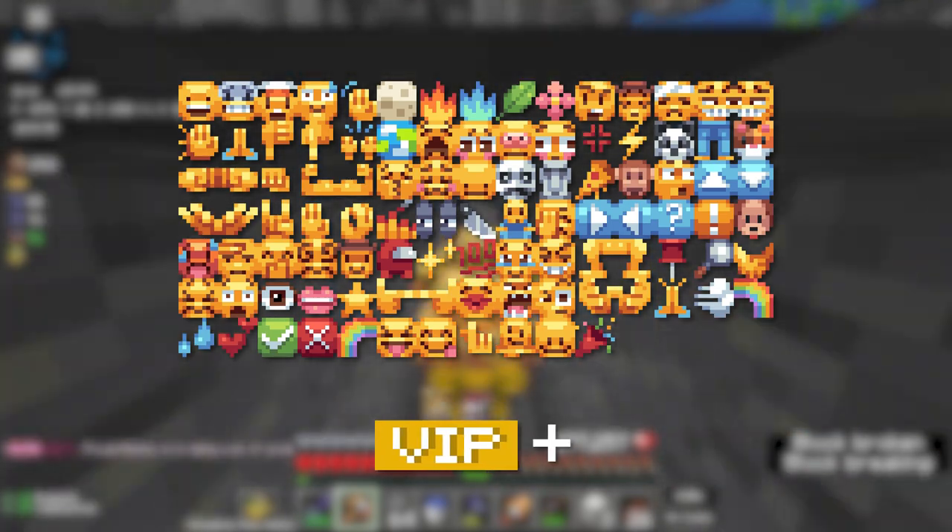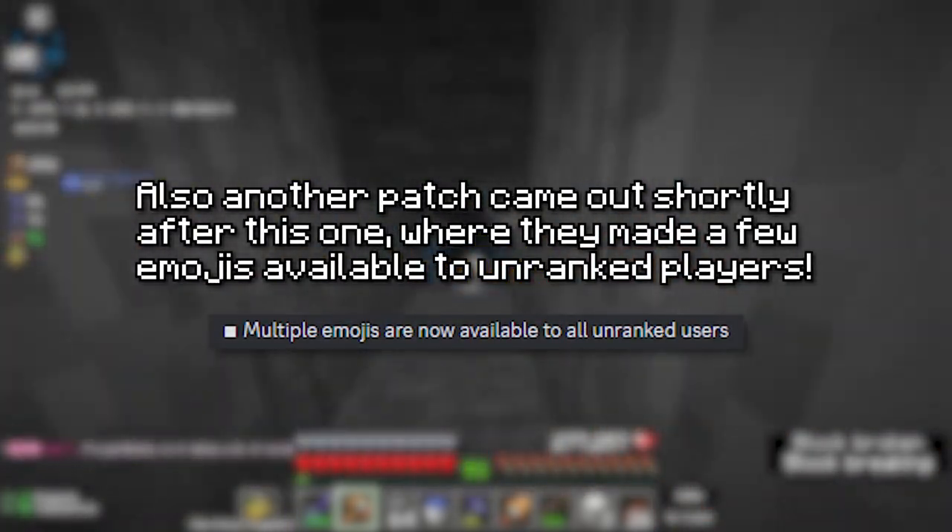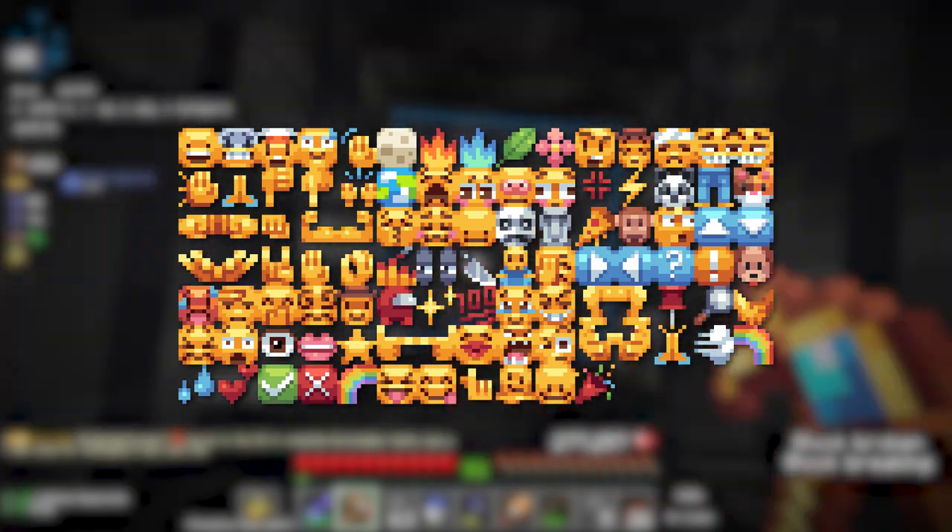Starting things off, they've added over 100 new emojis for people ranked VIP and up. There's now a huge selection of emojis to choose from.